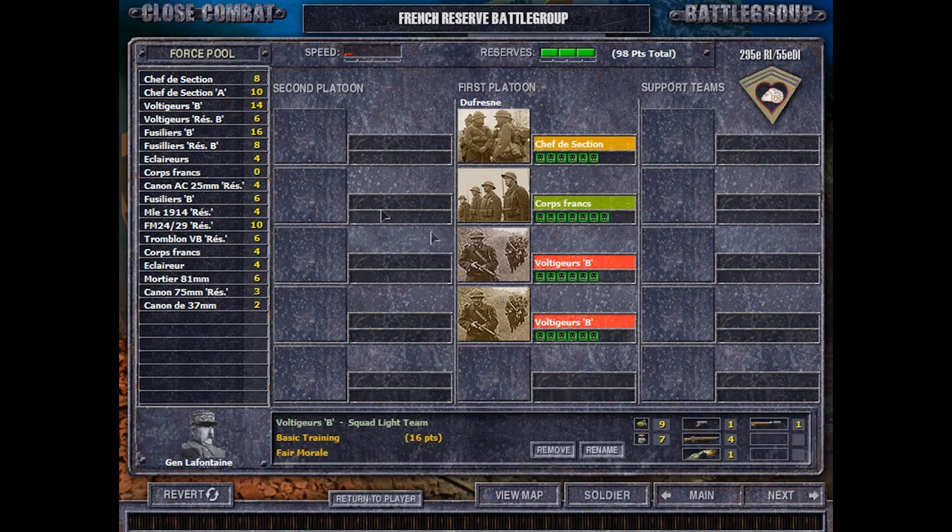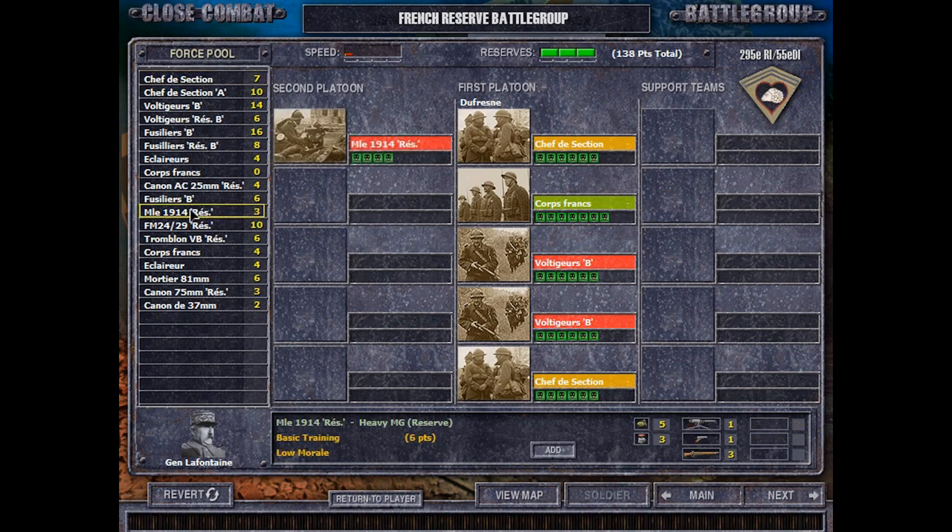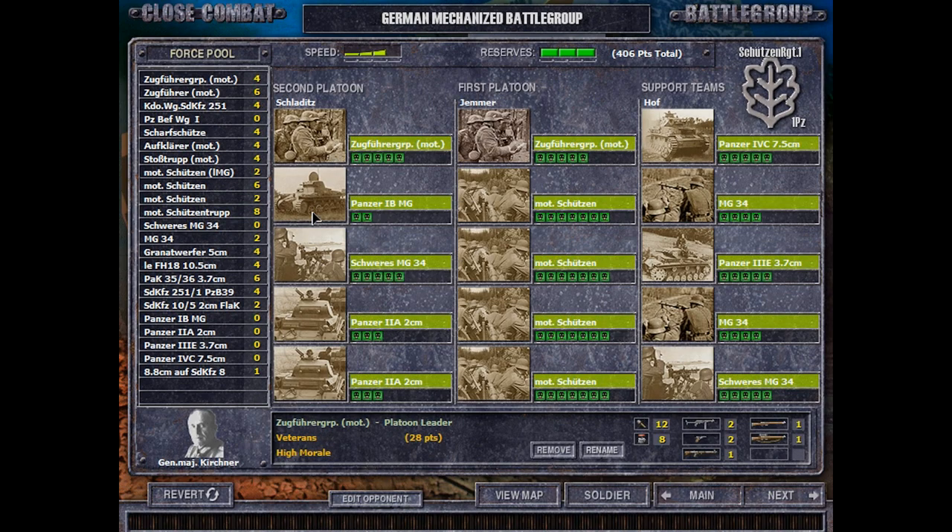We'll get them something like this. Then maybe a heavy MG team. Now let's see how many tanks are we going to be fielding here? I have a Panzer III, we have the 8cm — this thing, that could come in handy. Let's remove the heavy MG team and get this in instead.